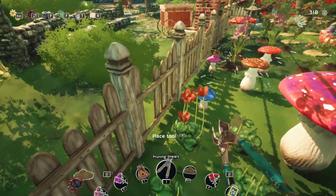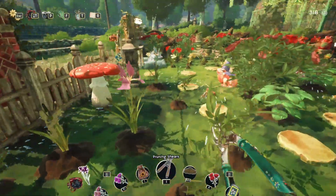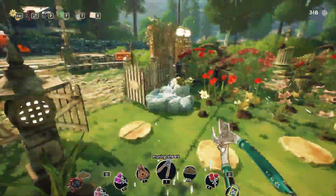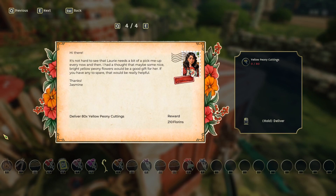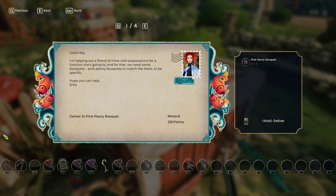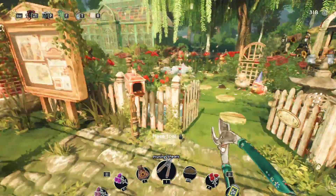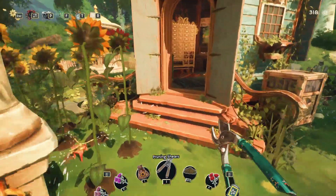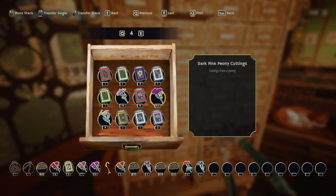We also need to see what everybody wants, because I feel like people want things that I don't have. Yellow jasmine bouquets, light pink hellebore cuttings, yellow peonies, yellow peonies cuttings, pink peonies cuttings — what are these? Dark pink, light pink, and none of the above.